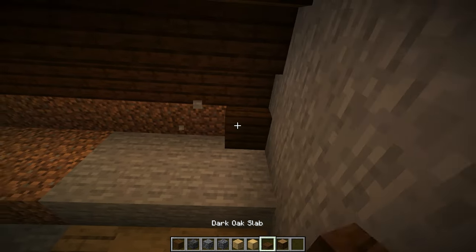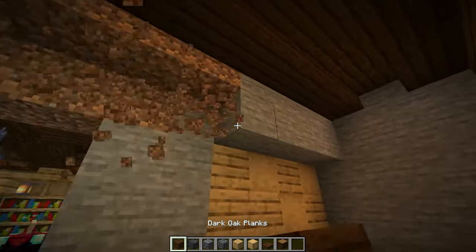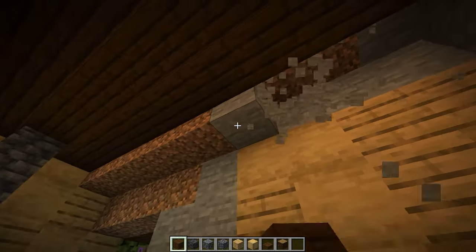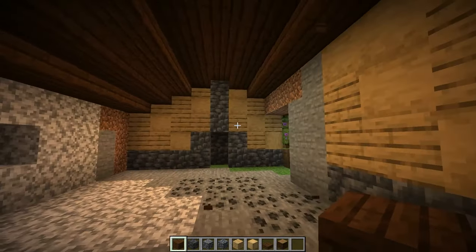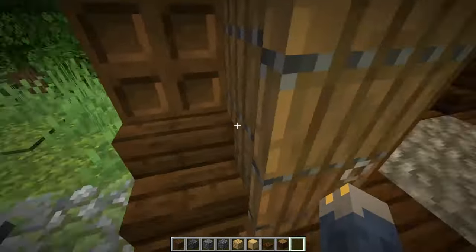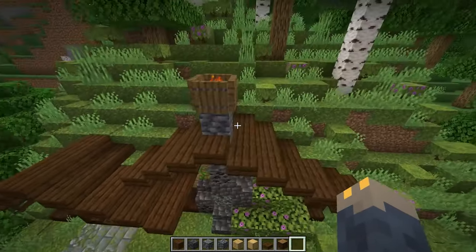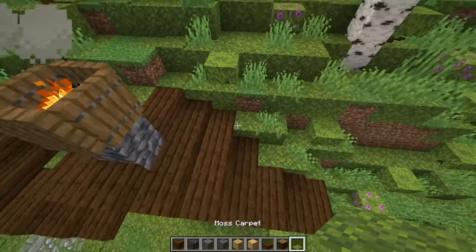You'll notice that the roof isn't even, but don't worry — that's not a mistake. Now that we have our roof in place I'm going to go outside and fix up any damage that I did. I'll take some moss blocks and moss carpets and just make this look a little bit more natural.